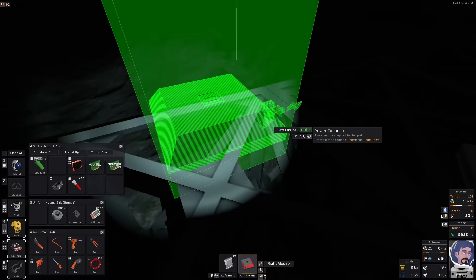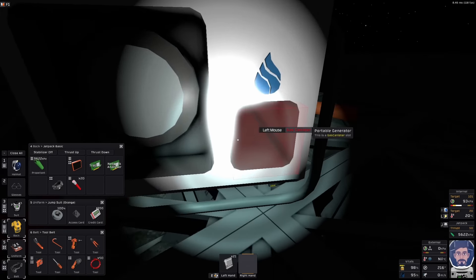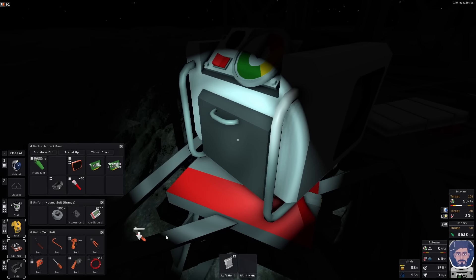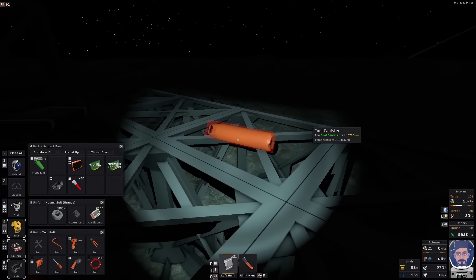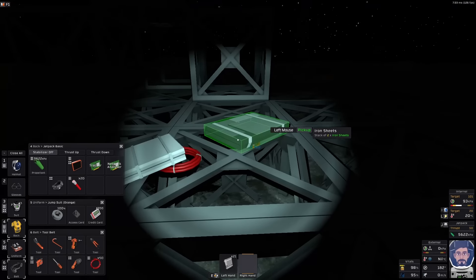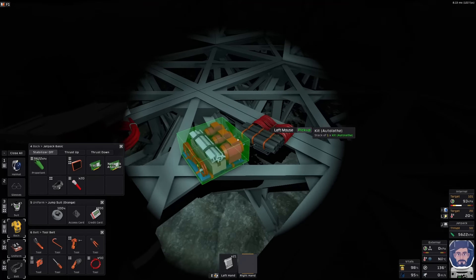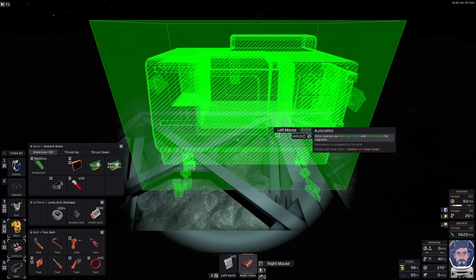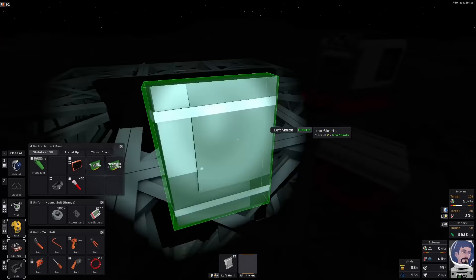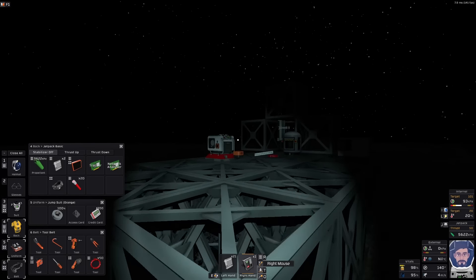Now if I pick you up and put you into... this is what we completely rely on at the start. You go into there. I have a power controller kicking around — lost my power controller. I'll put you over here and set you to power there. There it is. I know what I'm talking about, some of the time.